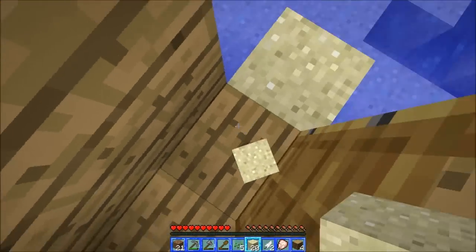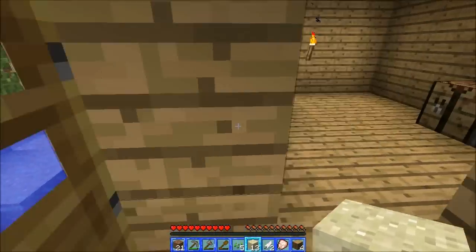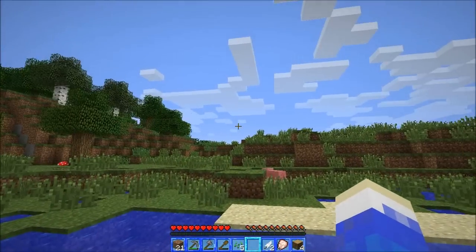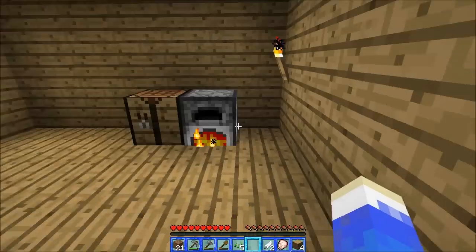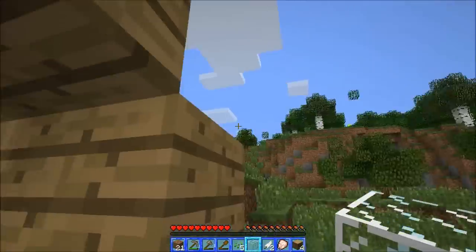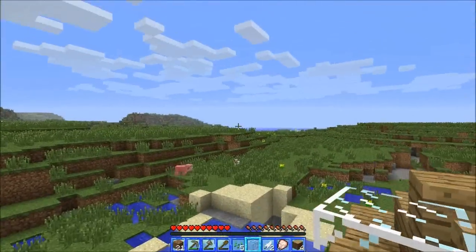There we go — kind of by the shore but not big enough to be a proper shore. Just in the nick of time actually. Let's see where the sun is — probably about less than a minute or two and nighttime's going to be here. I want to make proper windows, let's just have a look from the top of the house. That's how you make a really quick house on your first night.